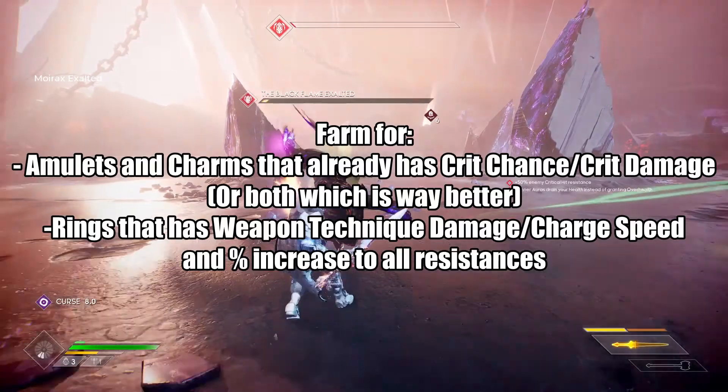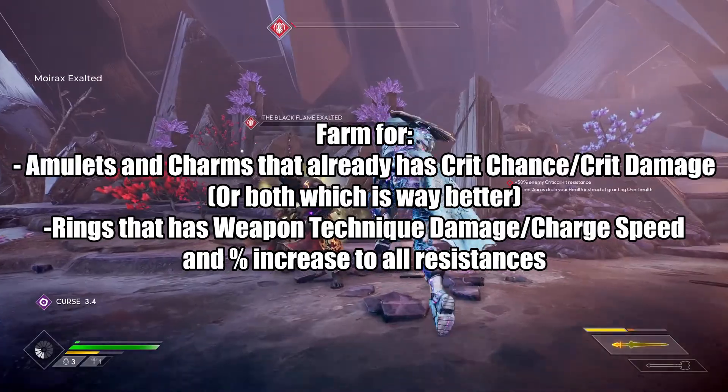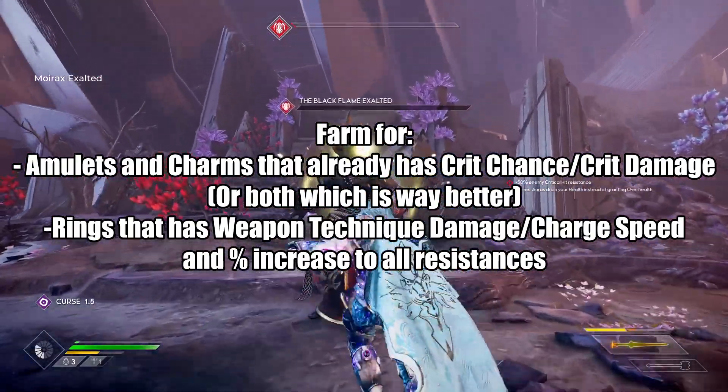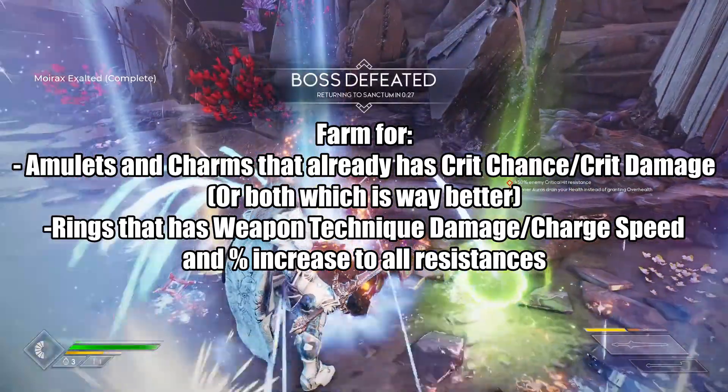One extra tip: farm for Amulets and Charms that already have crit chance or crit damage so it's easier to upgrade when you're already min-maxing for your stats. For the rings, farm for weapon technique damage or charge speed as well as percent increase to all resistances.